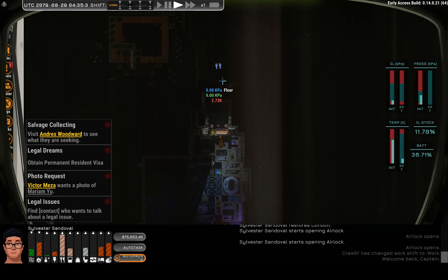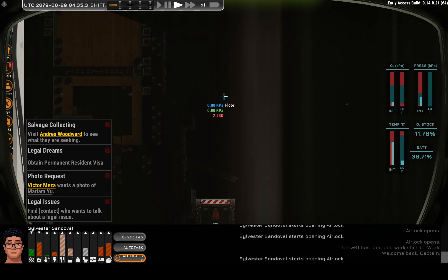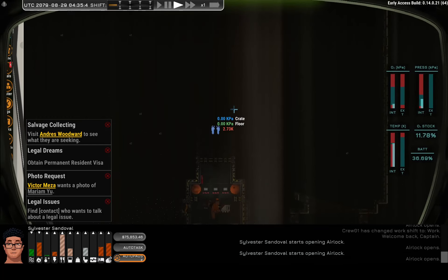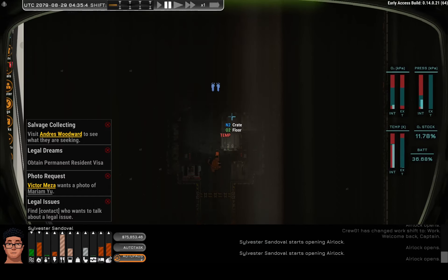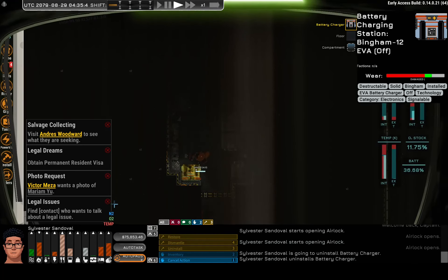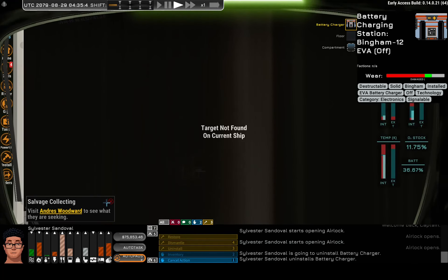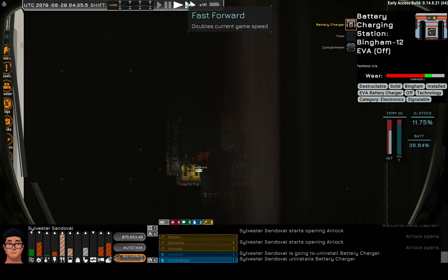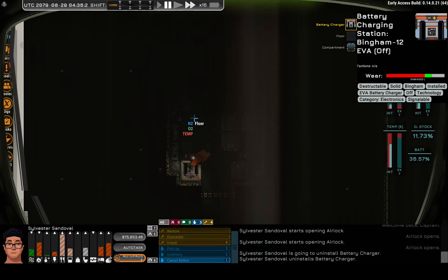First I'm gonna start by clearing the wreck, to be honest. I feel like that's probably the way to go. Battery charger — worth uninstalling, obviously. Gonna use it? Probably not. I'm gonna repair it and sell it. Yes.